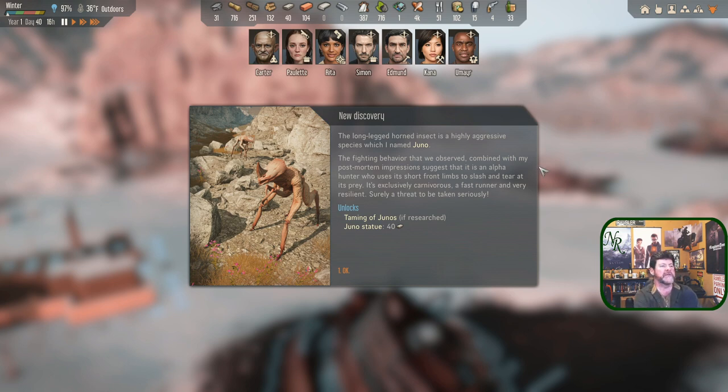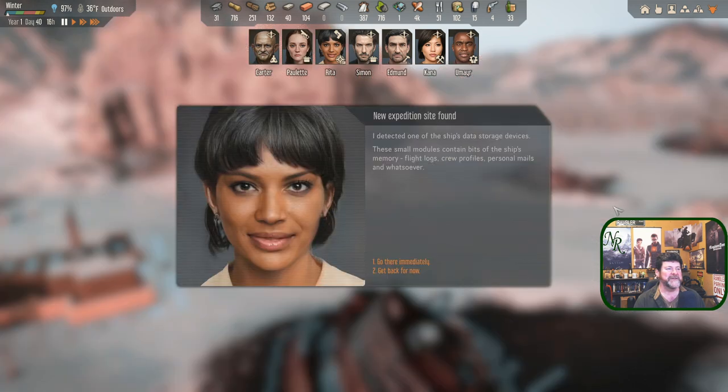The long-legged horned insect is a highly aggressive species which I have named Juno. The fighting behavior observed combined with post-mortem impressions suggests it is an alpha hunter who uses its short front limbs to slash and tear at prey. It's exclusively carnivorous, a fast runner, and very resilient — surely a threat to be taken seriously. We can tame it if we want to. That sounds a little scary.